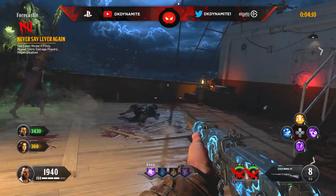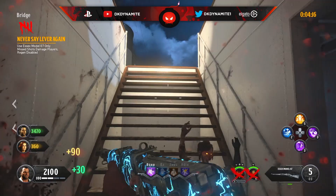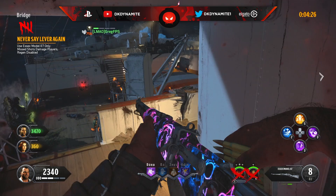For round number five, use the Essex Model only, with a twist: missed shots damage players and health regen is also disabled. Either start the game with an Essex or buy it off the wall right at spawn, and do not miss a single shot or you will get hurt by it. You cannot regen your health for the duration of this round, so be very careful.